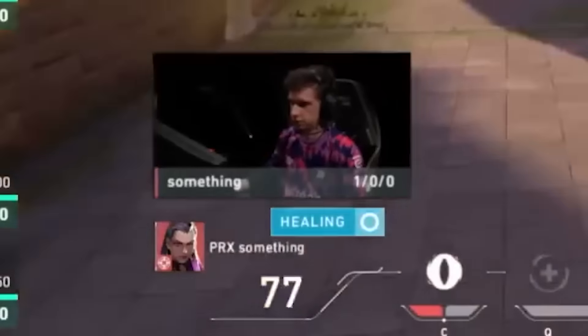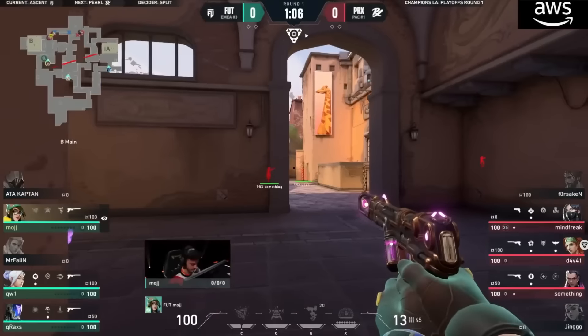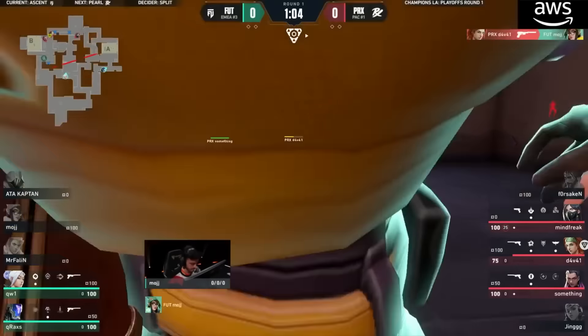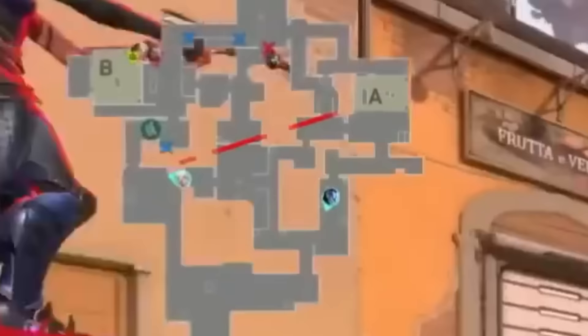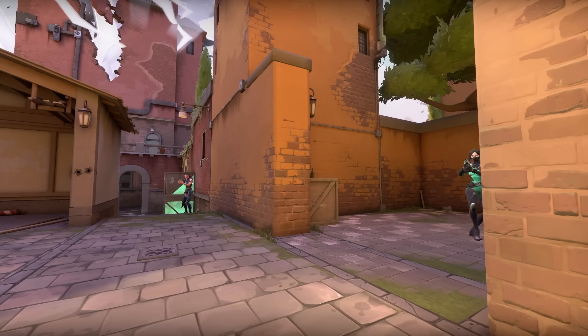Something gets healed back to full, but do they expect Moj in B main? Towards 100, inching his way forward, Moj waiting on Frost tries to line up the head, can't quite get it. With the B anchor down, Paper Rex get in and plant the spike close to spawn so they can play up with their Viper.